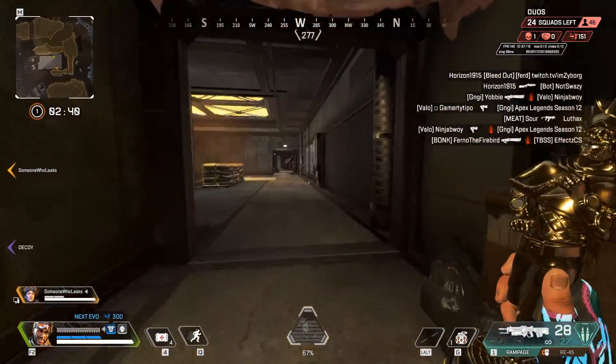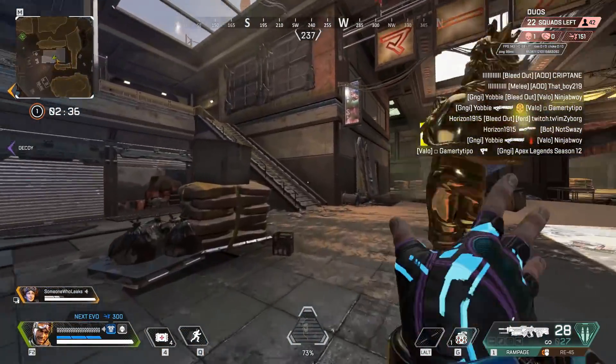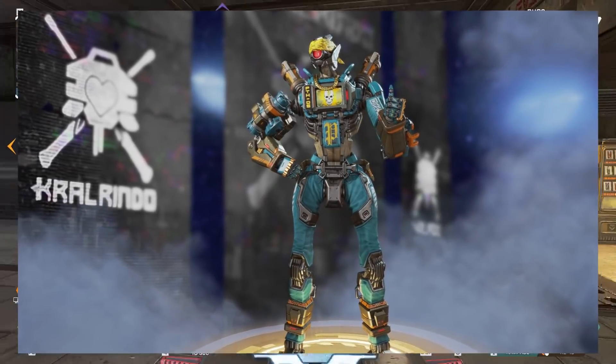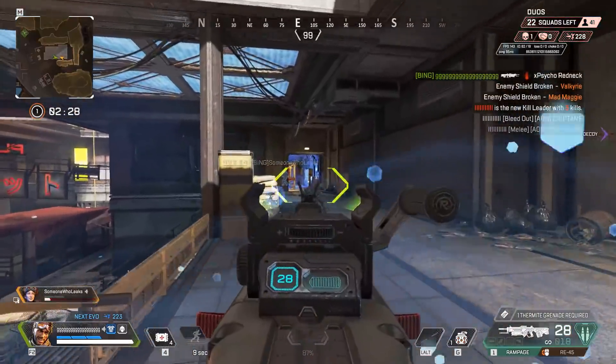The new Apex update has come out, and in the files there were tons and tons of skins. Luckily, Crab Window actually datamined one, which is really cool. This is called the Bad Bot skin. This is very reminiscent of something such as Chappie, but there is a truth behind this skin, and this skin has quite an interesting origin.